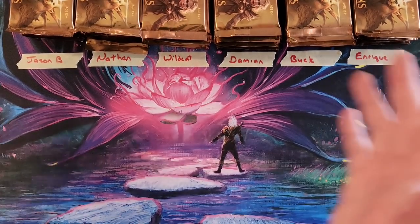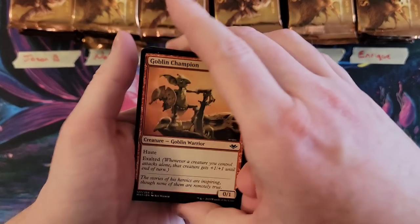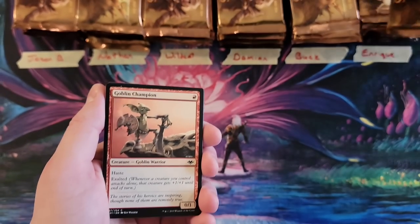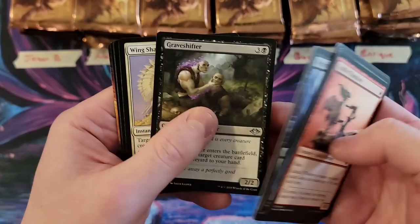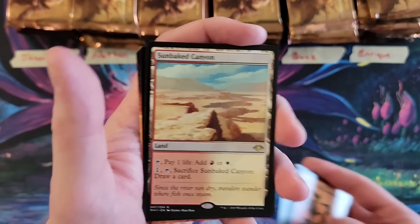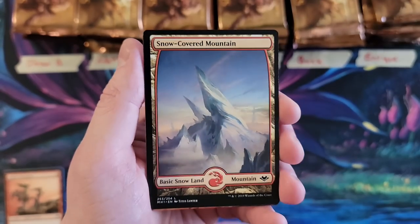We're just gonna do like three for each person, kind of go through. First pack. We got Graveshifter, Shards, and Sunbaked Canyon, Jason, to start us off with the best — or most expensive anyway — of the horizon lands. Days where POA remembered to bring sleeves: one.